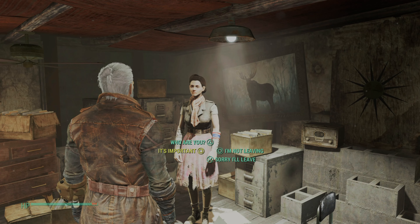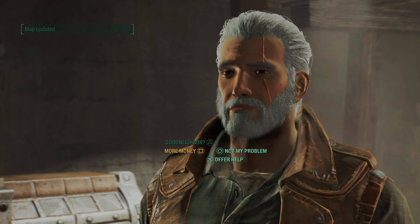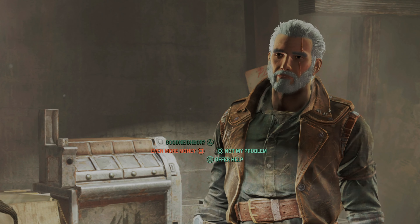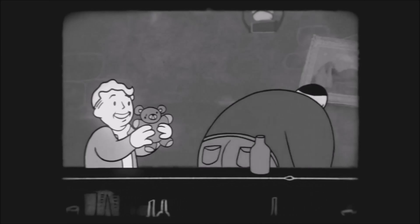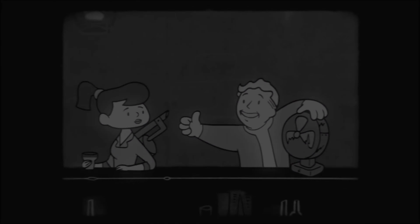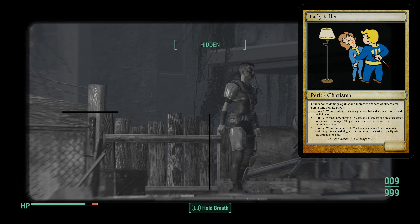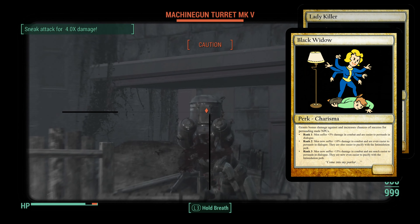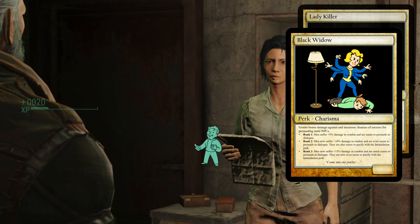In dialogue, if the icon is yellow the difficulty modifier is minus 35%, orange is minus 50%, and red is the highest difficulty modifier at minus 65%. A higher Charisma also means more caps gained from selling items and less paid when buying, making bartering extremely lucrative. If you're less about the caps and more about the wet work, there's an interesting perk called Lady Killer or Black Widow, which makes you more effective against the opposite sex in combat by increasing damage by 15% at rank 3, as well as making it easier to persuade them in dialogue and pacify them through the Intimidation perk.